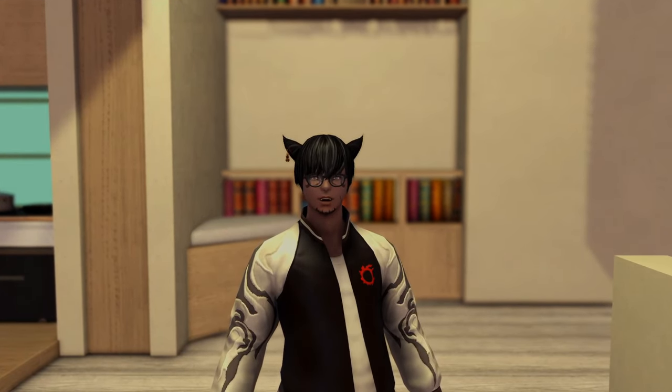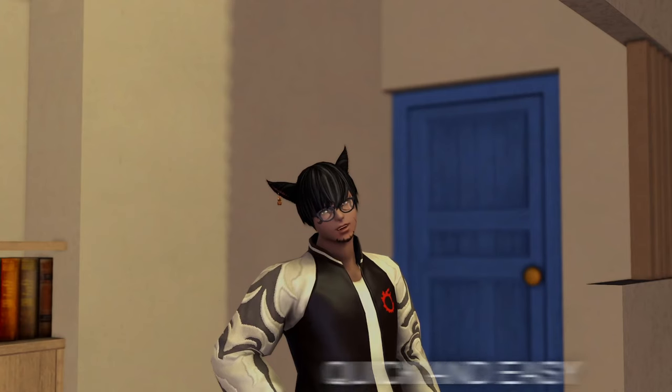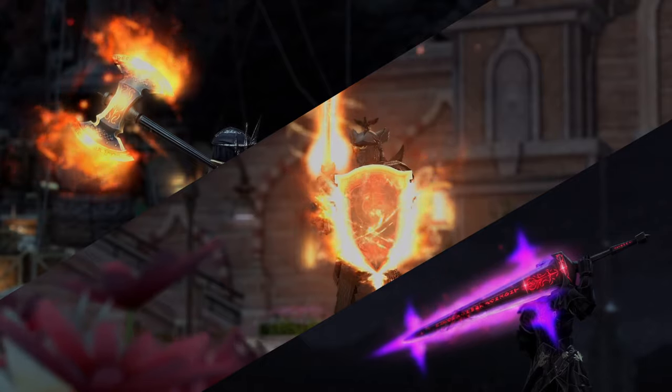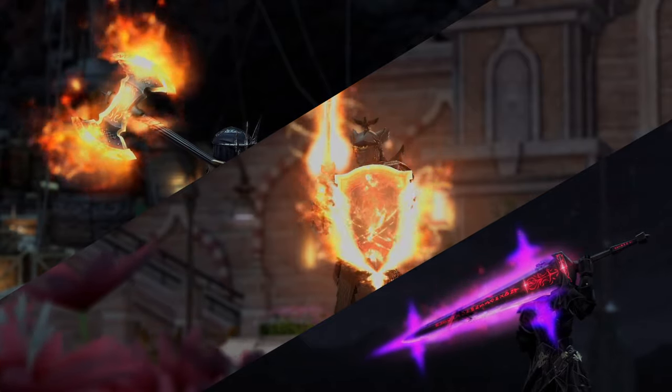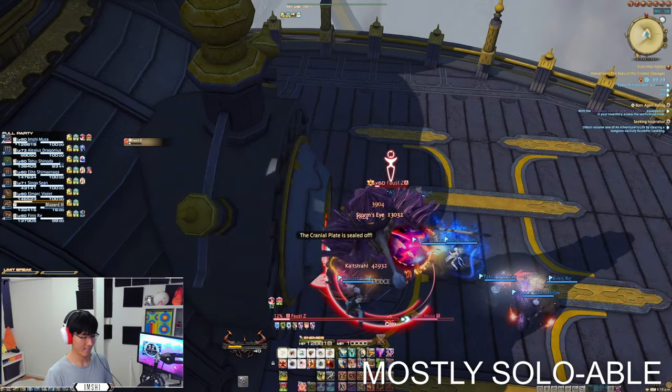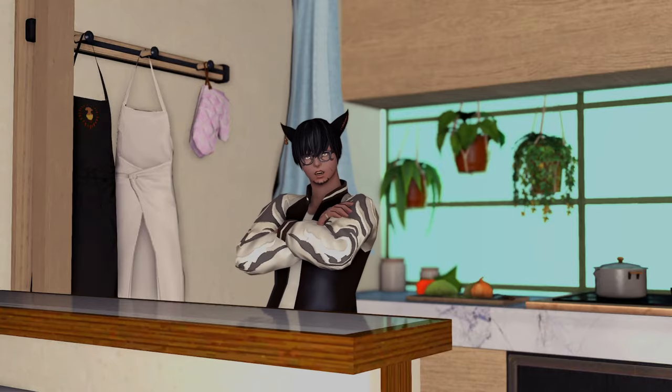Hey guys, Imchi here with a quick Anima guide. There are many ways to do Anima but this is how I do it quick and easy. So why do we do Anima? It's the easiest relic to get, it looks poggers, it's mostly a solar grind and there's always other people running it, and it's still doable when Endwalker comes out.